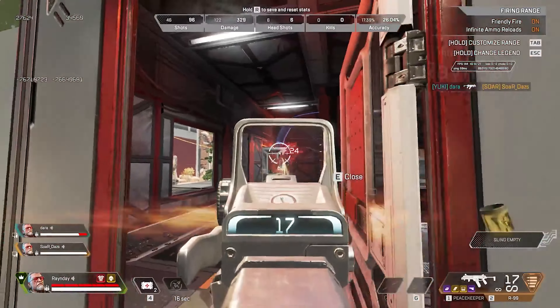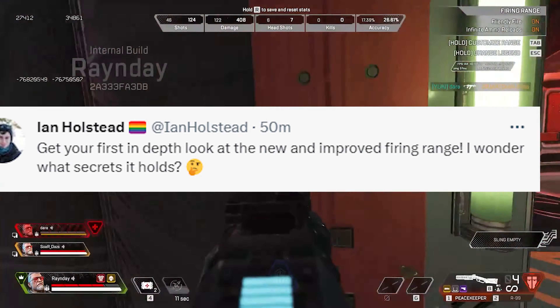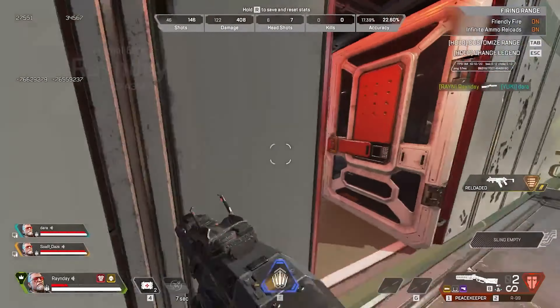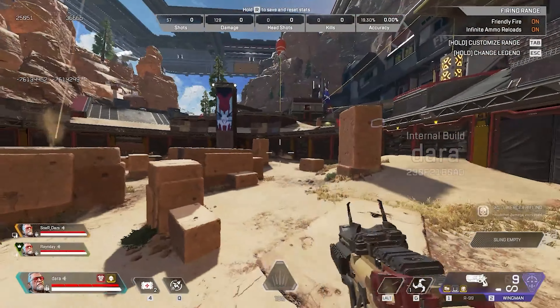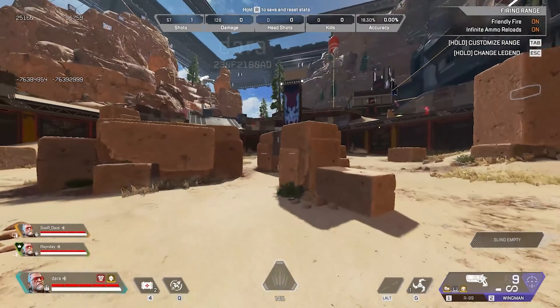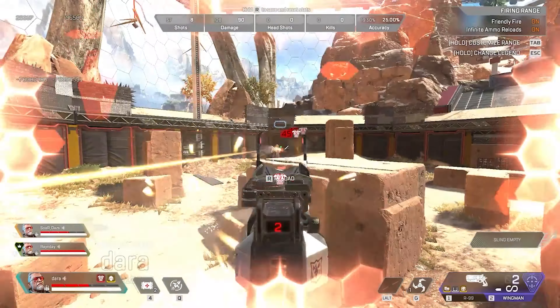The next tweet was teasing even more secrets: 'Get your first in-depth look at the new and improved firing range — I wonder what secrets it holds.' I'm definitely going to be trying to find easter eggs and secrets in this firing range. I wonder if it's anything more than just a couple Nessie dolls. Really can't wait for Season 17 — I'm sure we'll find out very soon.